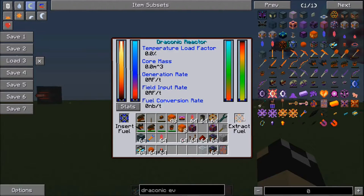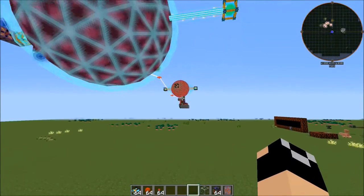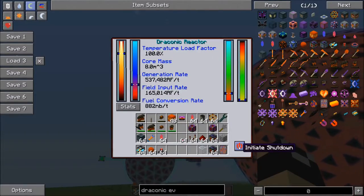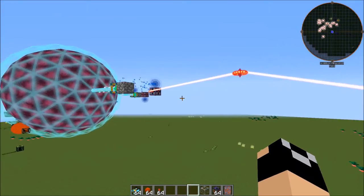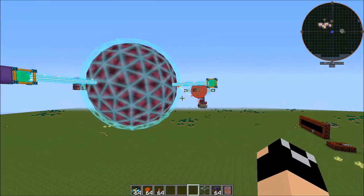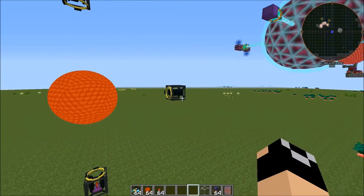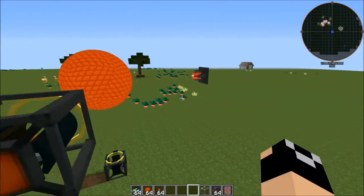If you want to take your fuel back out, you can click here on 'extract fuel'. However, once you start running this, you cannot add or remove fuel until it is completed. You can initiate a shutdown, but while this is running we're not going to be able to add or remove any fuel. Unless you really need to, I wouldn't suggest running a shutdown because it does take a charge-up time, as well as a startup time after that to really get everything balanced.